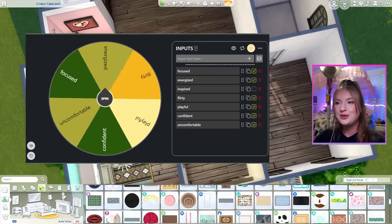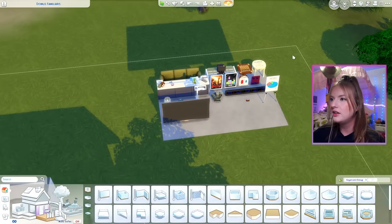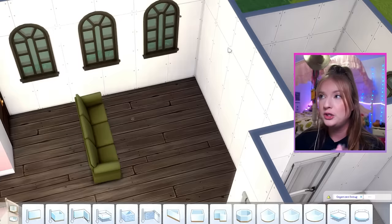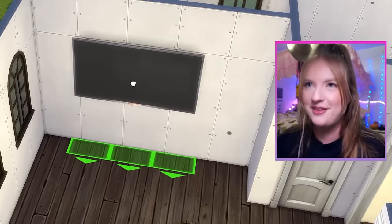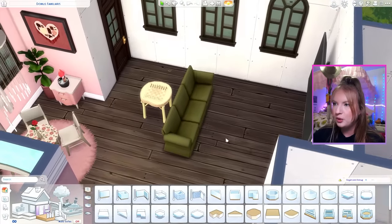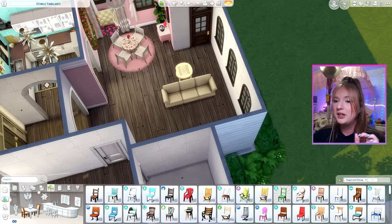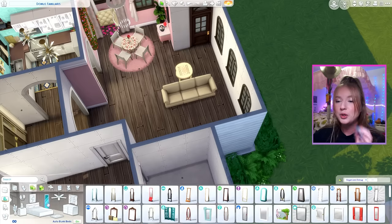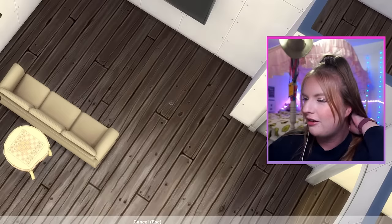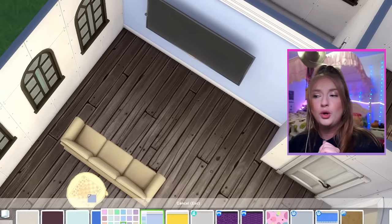For our next room, we're going to be doing focus. This works out perfectly because I was thinking of doing this for the living room anyway — we have a couch and a television, which is my favorite television. If we lay this out correctly, we might also get a chess table, because this also counts as focusing decor. The color for the focused emotion is like a blurple. Perhaps we'll go with a more muted blurple on the wall.